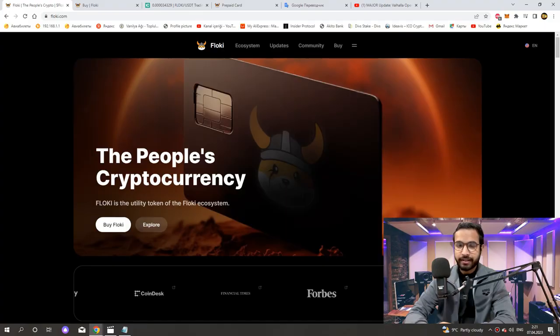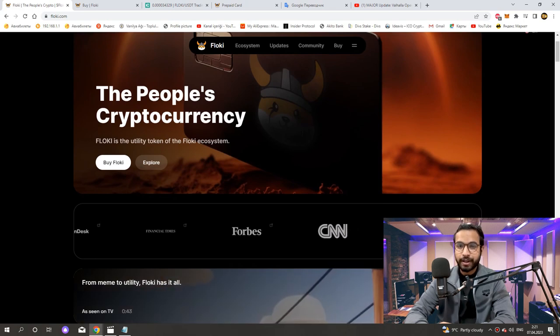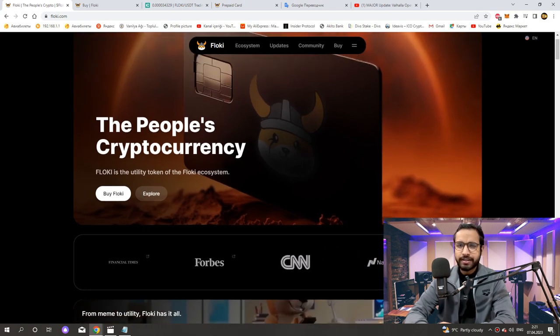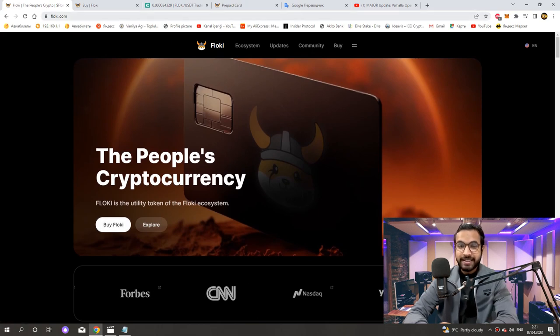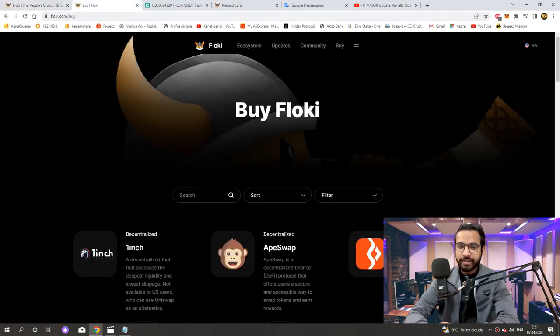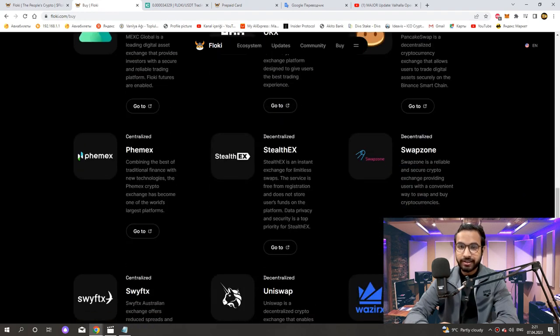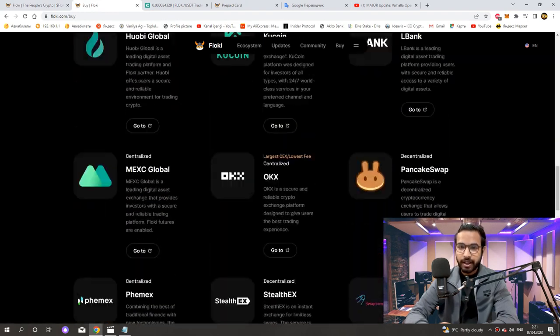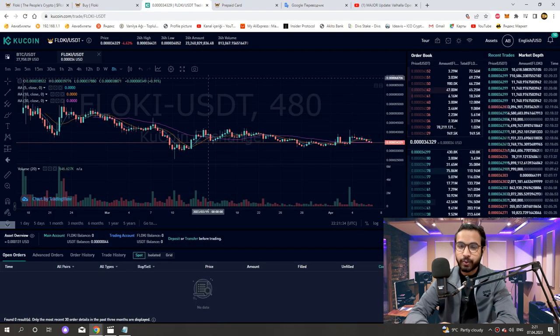Let's take a look at Floki's site for more information. When we first enter the site, this part greets us: 'The people's cryptocurrency.' Floki is the utility token of the Floki ecosystem. Let's see how we can get Floki tokens right away. Click 'Buy Floki.' Afterwards, nearly 30 stock markets welcome us. We can get the Floki coin very easily from the exchange we want here.